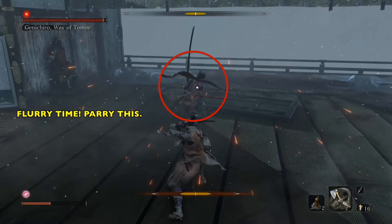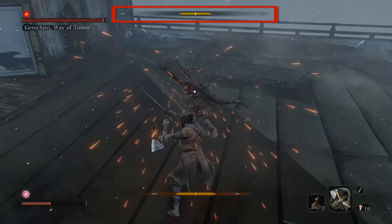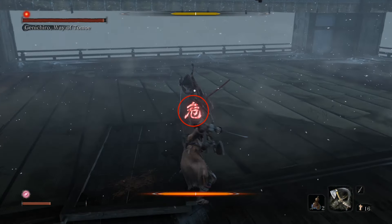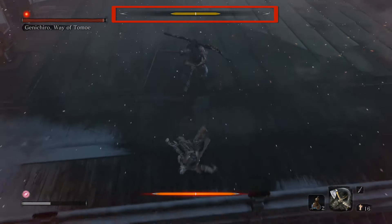When he pulls back, remember the flurry from the first phase — he does that here too, so block it. Look at his posture meter go up — it's super helpful. You just tap, tap, tap, tap that block button.